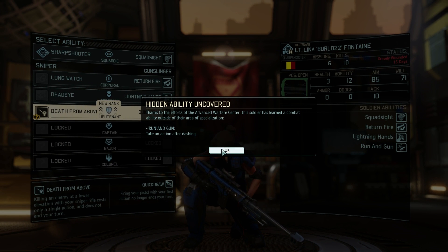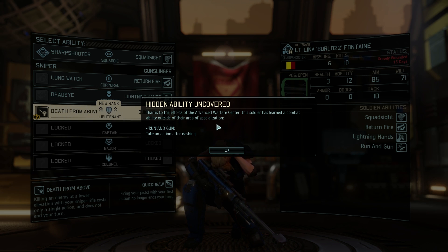Hidden ability uncovered! Oh my lord. This is interesting — I'm not sure how Run and Gun actually works. It says take an action after dashing, which is to say double move and then still take an action. But when I hit the button, each of your characters in combat have these little brackets underneath their nameplate. Normally you have two icons there to show they have two moves available — you can move and take an action, double move, or reload and shoot. When I hit Run and Gun, it actually puts a third tick under there.